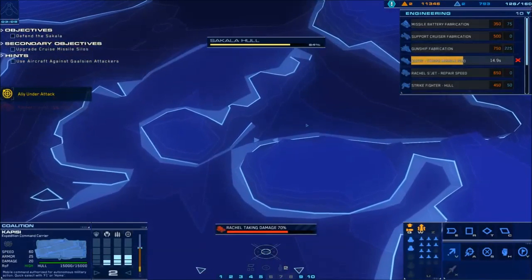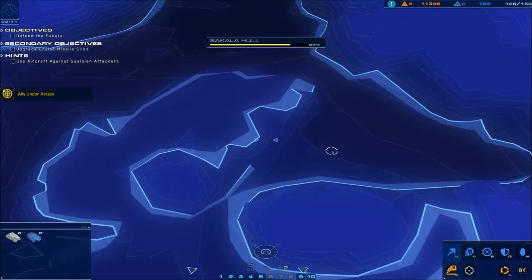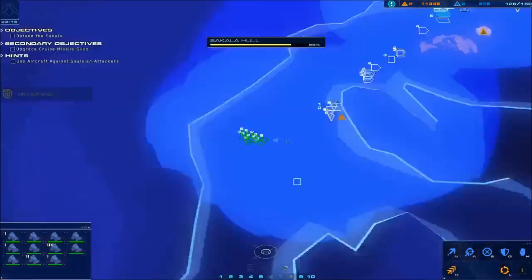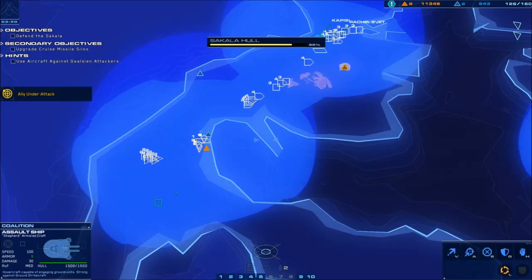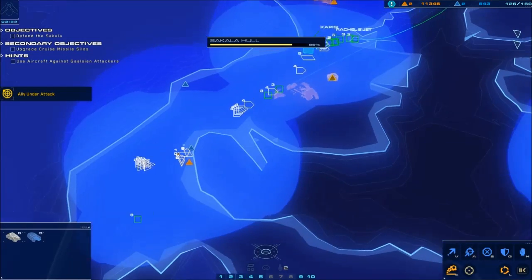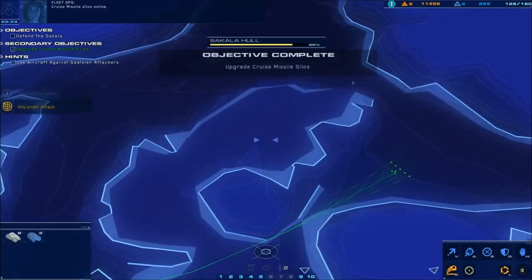So now we can fix our waypoints again. All of our LAVs are over here. They can go across the bridge or the canyon. We want this guy to join group three with the other ones, and send them.